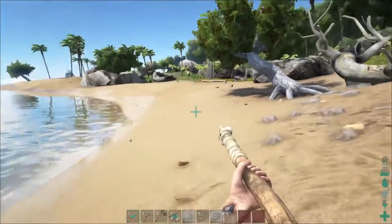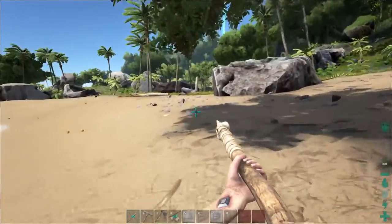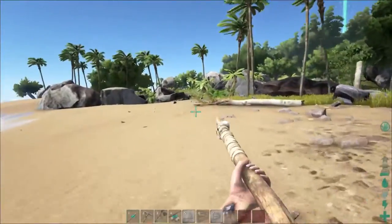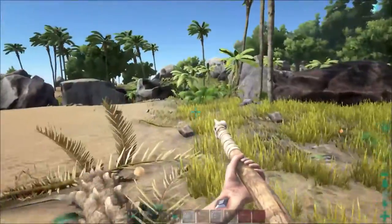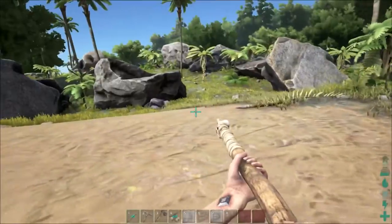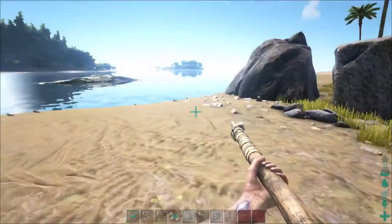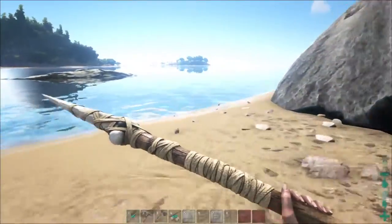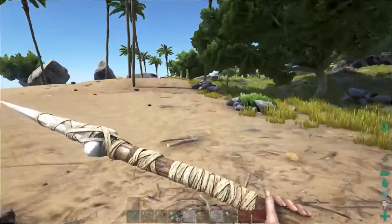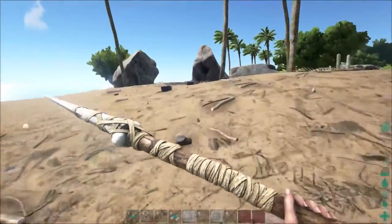When you first start off this game it is dangerous like crazy. You need a little bit more — hide would have been good to get from one of those spitting velociraptor things, whatever they're called, the little ones. Nothing wrong with those — I can take one of them on, but two or three of them can be tricky. If they get that green stuff in your face you're not going to see too much, and that makes it hard to fight them.